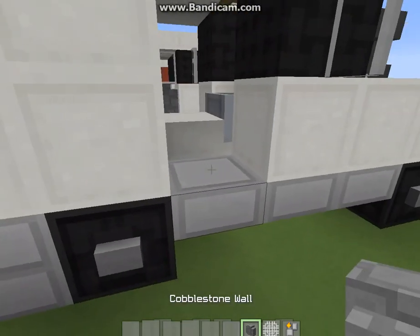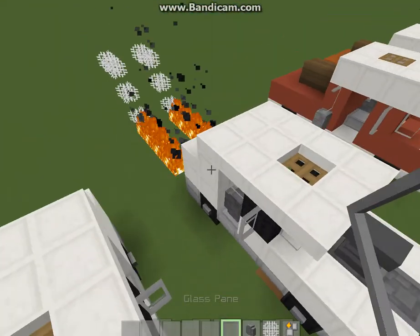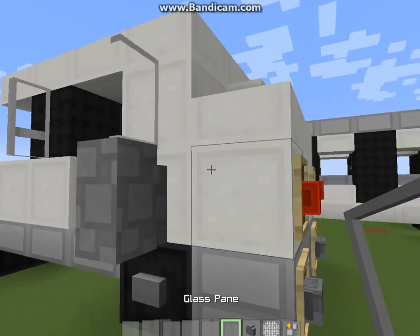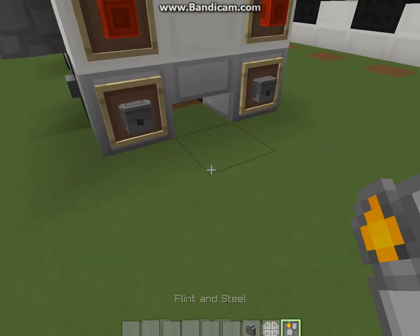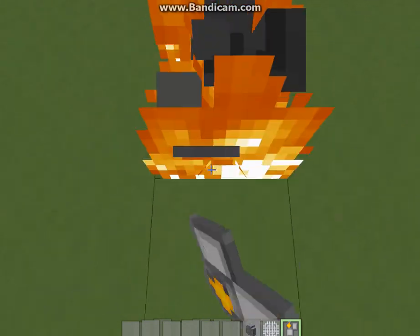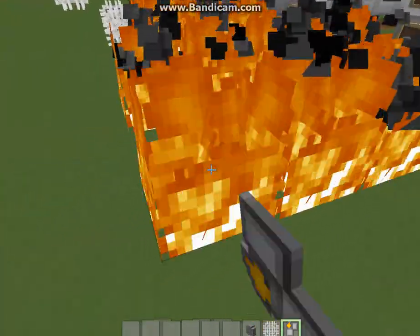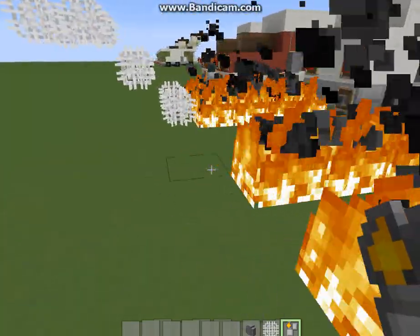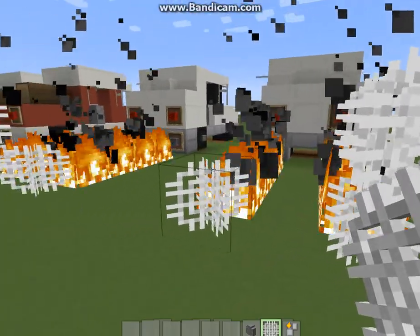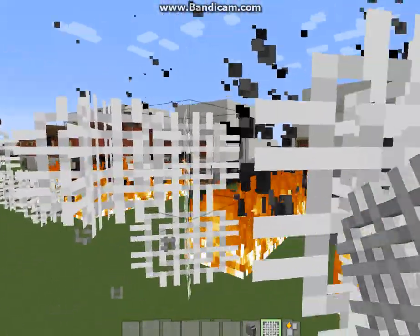Here's the door closed, door open — and yeah. Then you're gonna have to have the game rule set to do fire tick false, so it won't spread. Then just do flames as far as you want here.